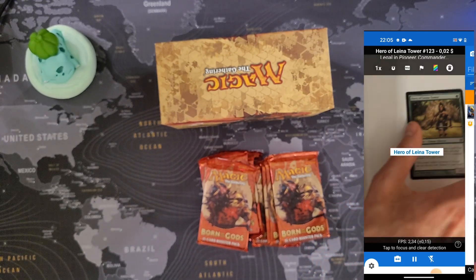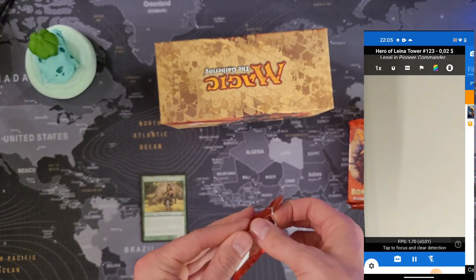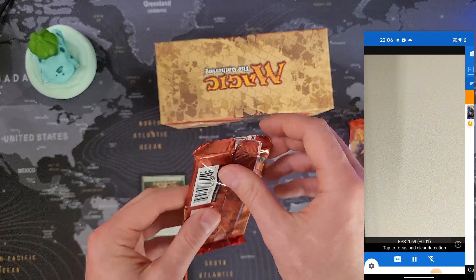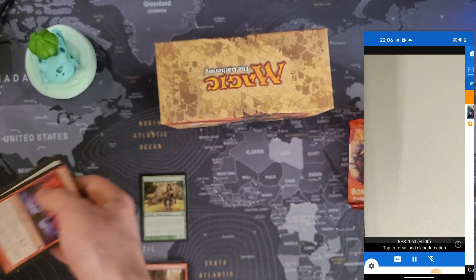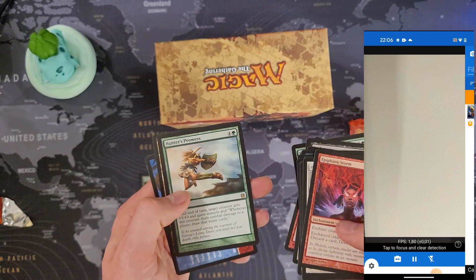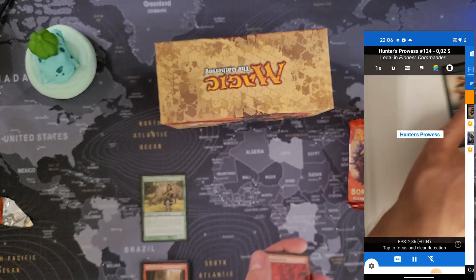We got the first card scanning and it's Hero of Leina Tower — two cents. No surprise there. The next rare is Hunter's Prowess — two cents.